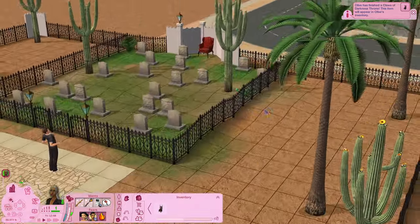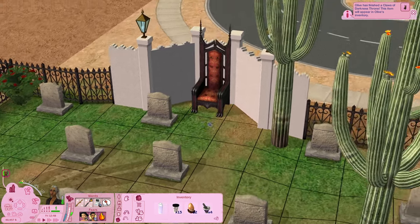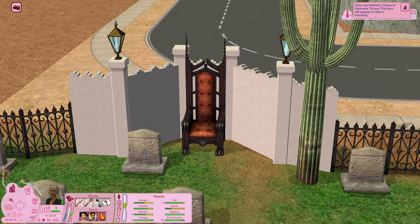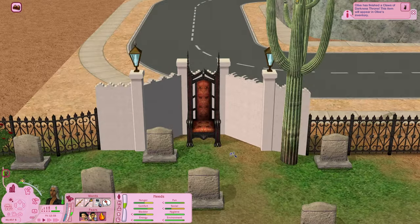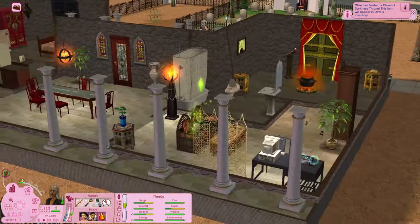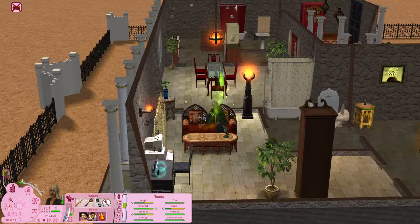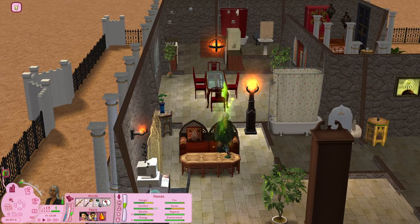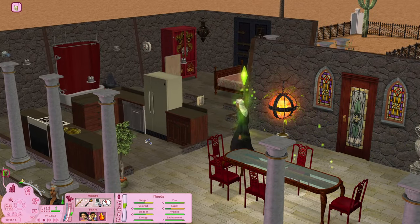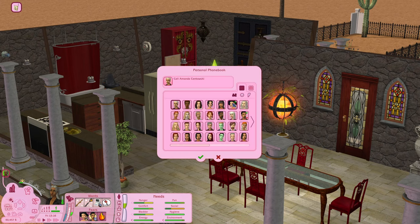Olive has finished her Claw of Darkness throne — I'm so excited. I want to replace this chair with this. Oh yeah, I like it a lot. This grave right here closest to the throne I think is her most recent late husband, Ichabod Specter. So I think whenever Olive does pass on, I'll put her grave right here as well. I'm not sure what's going to happen with this house — perhaps I'll just let Nervous and his family inherit it. Ophelia is currently living in Pleasant View with Johnny in a trailer, so it could be that they would want this house.